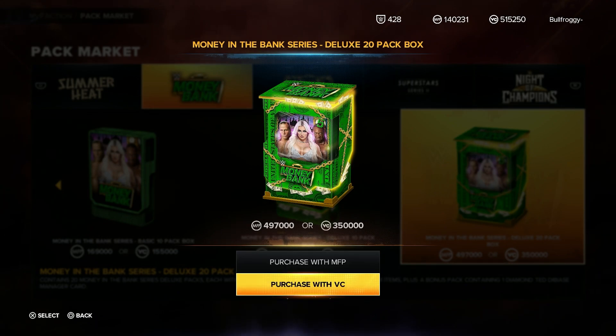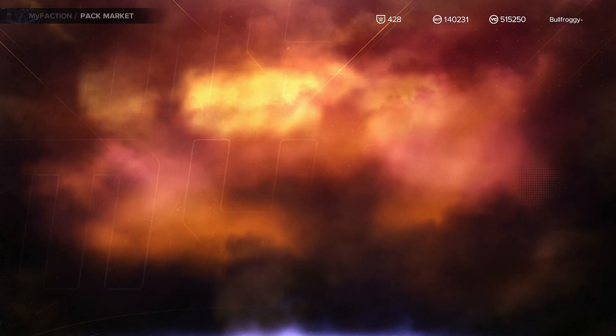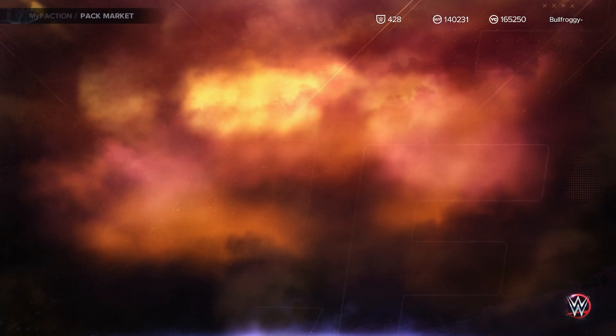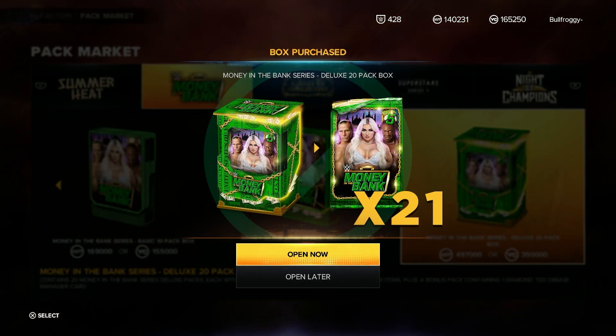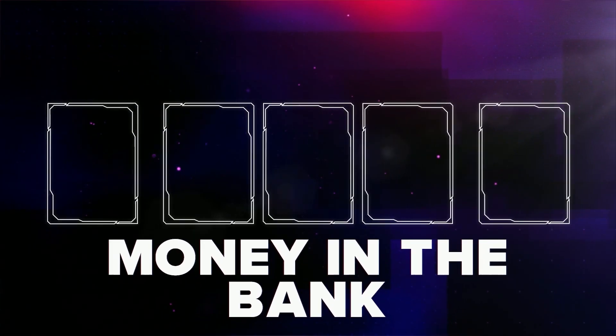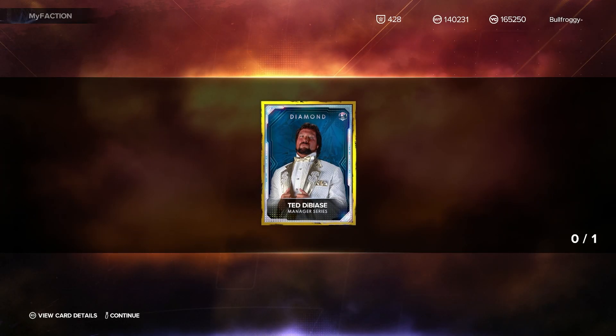Without further ado, let's open up a 20 deluxe pack - 350,000 VC, that's a lot. It is Money in the Bank so it makes sense, money VC makes sense. It cost me a lot of money but let's open up the 20 box. We do get a special limited edition manager - I don't know what manager it is, I should have looked.